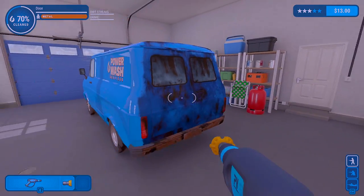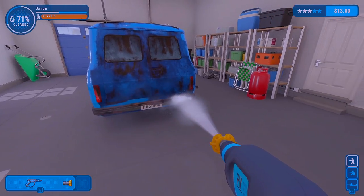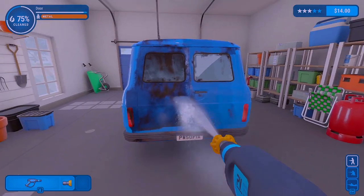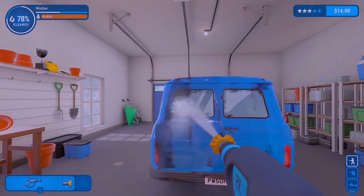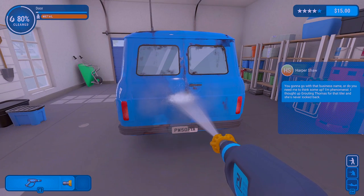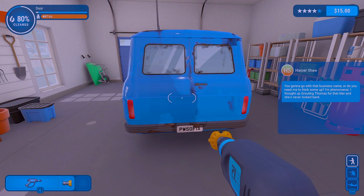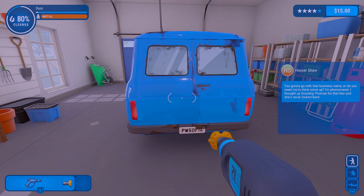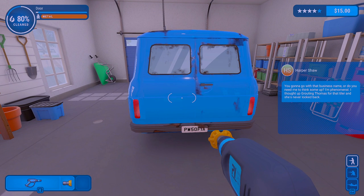Here we go. One thing we didn't necessarily check out is if this van is leaking or not — that'd be a bad sign if there's a whole bunch of water inside. Alright, get that all nice and done. Looks like all we got right now is a three-star reward though. You wouldn't go with that business name, or do you need me to think something up? I'm phenomenal.